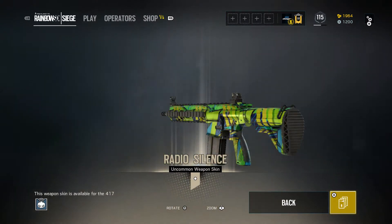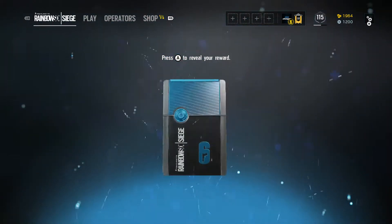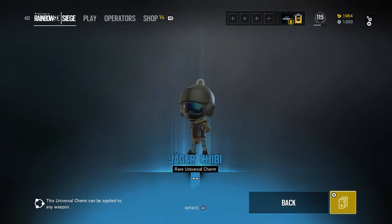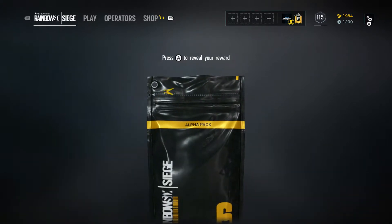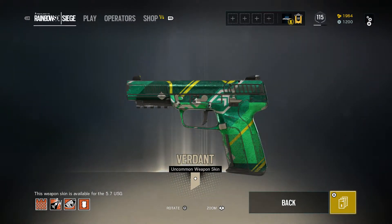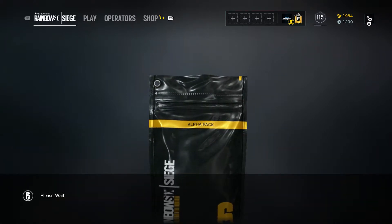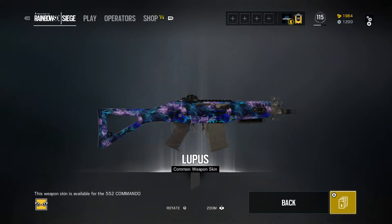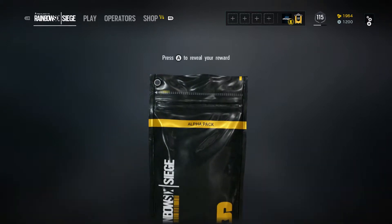Come on, give me something good. An uncommon weapon skin — nope, that's not what I meant. An FBI skin — Verdant, that is for FBI. That looks pretty good. I do use — yeah, you got a lot. So I reckon that is gonna be like the only good thing that I get here. Really, okay.